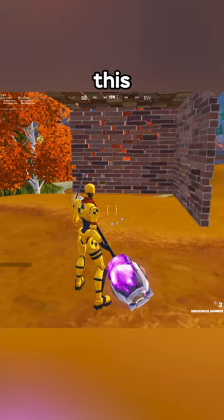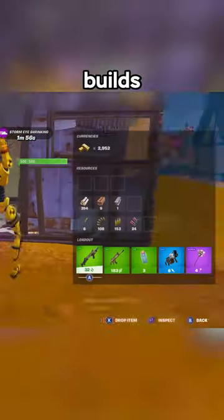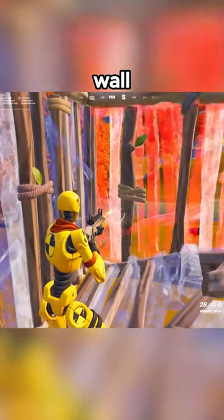But there is a way to get around this and instantly build after using the hammer. Here's what you need to do. Start by swinging the hammer at your opponent's builds as normal, but as soon as you swing, open your inventory and drop the hammer. Then, as quickly as you can, exit your inventory and you'll be out of the animation and you can take your opponent's wall.